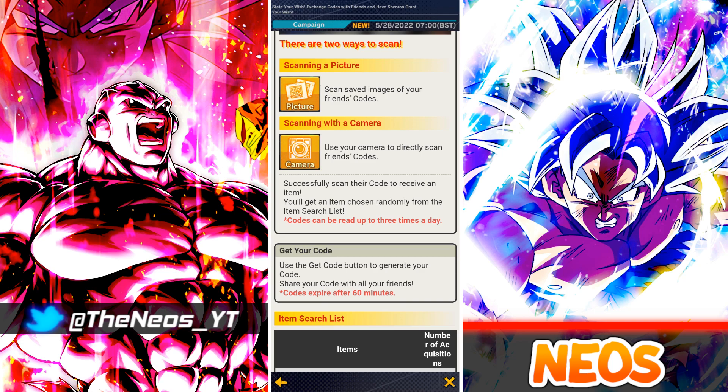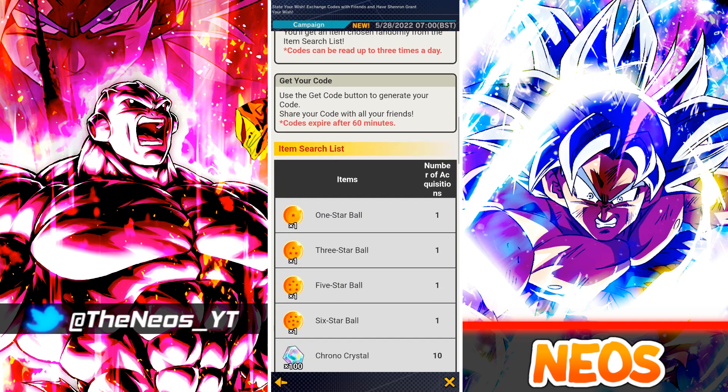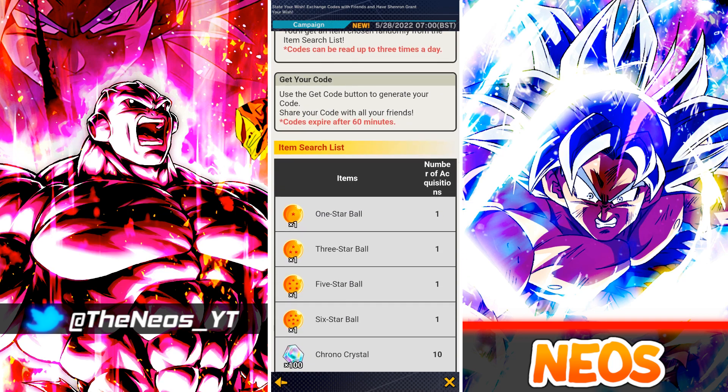When you successfully scan the code you'll receive an item chosen randomly from the item search list. Codes can be read up to three times a day — remember, three times a day. You then hit the Get Your Code button to generate your code and share it with your friends. Remember the codes expire after 60 minutes, so if you want to help out a friend make sure they're close by or aware you're sending the code so they can use it to get more items.